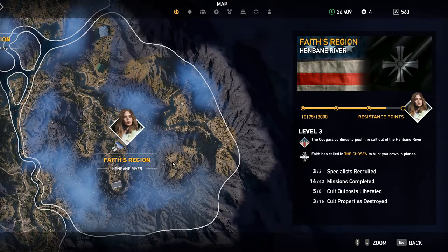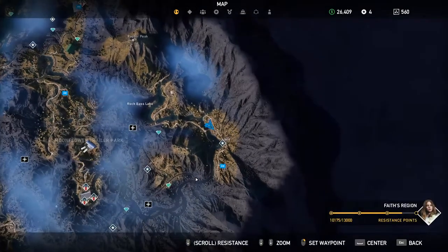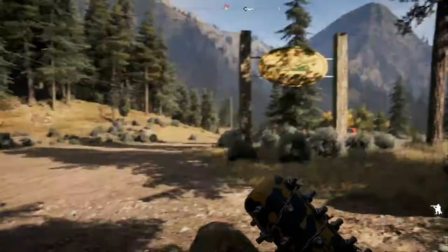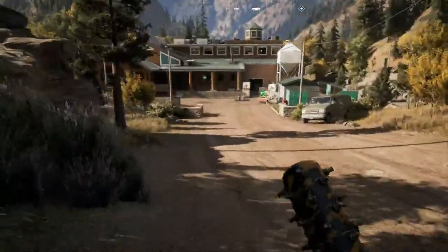Hello everybody, Sarkothhaven here, still in Faith's region, the Henbane River. I'm going to zoom in here and show you that we are at the Whistling Beaver Brewery. It's here on the east side of her area. Go all the way in — here's the brewery, and that was the sign.